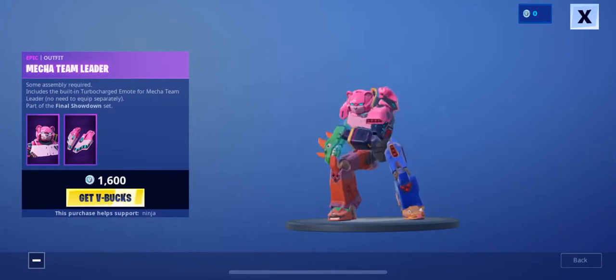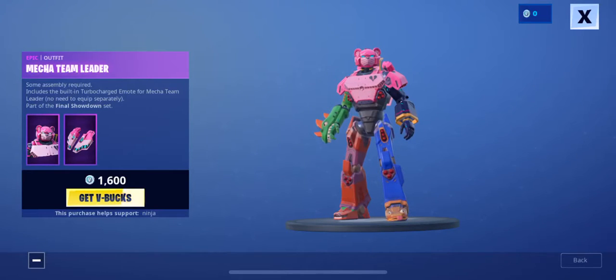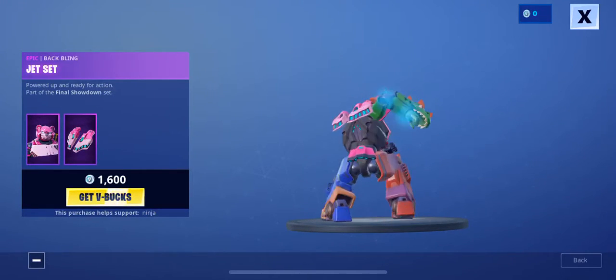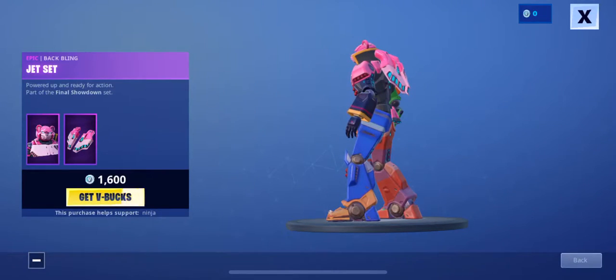We have the new Mega Team Leader skin, which comes with the Turbo Charge remote and the Jet Set backbling. This is a pretty cool skin — I already wanted it bad.